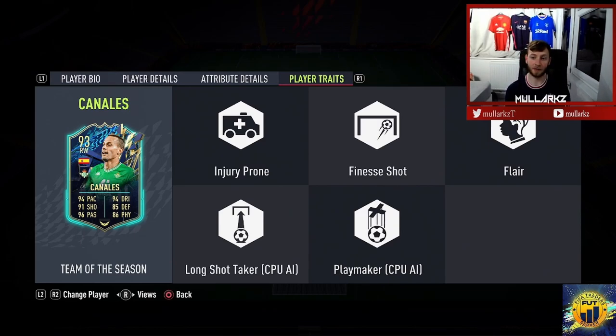Long shot taker, finesse shot — I'm going to play him on the left-hand side of a midfield, like in a 4-4-2 or a 4-2-3-1. I won't play him that wide because of how good his defence is — his interceptions and stand tackle mean I feel like we need to play him centrally to make the most of that. We'll try him at CAM and as a box-to-box midfielder. Because of the high/medium work rates in box-to-box, I'll have him on stay back while attacking since he's automatically going to push up because of the high attacking work rate.